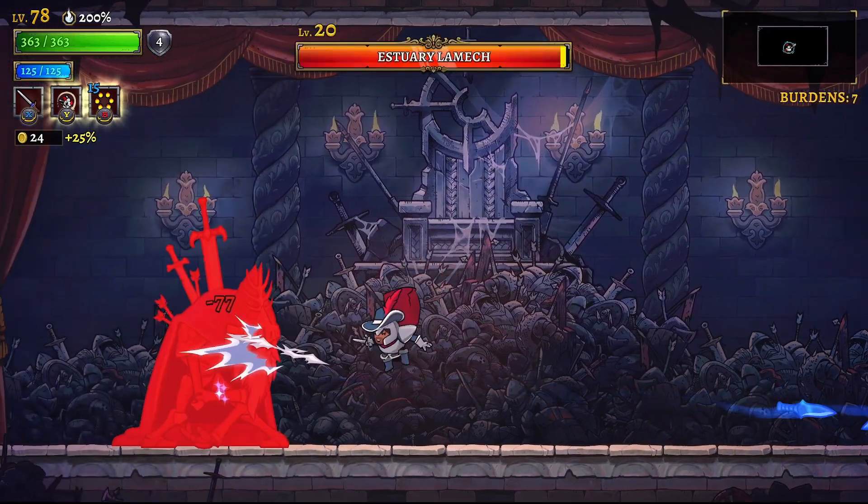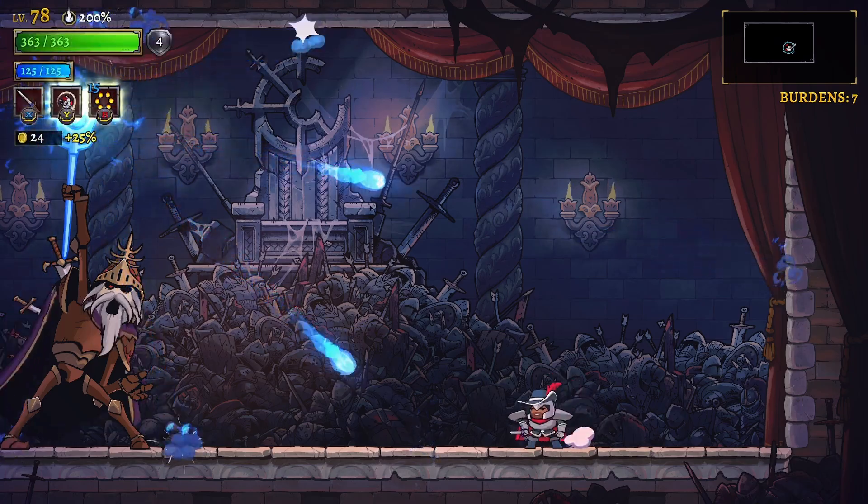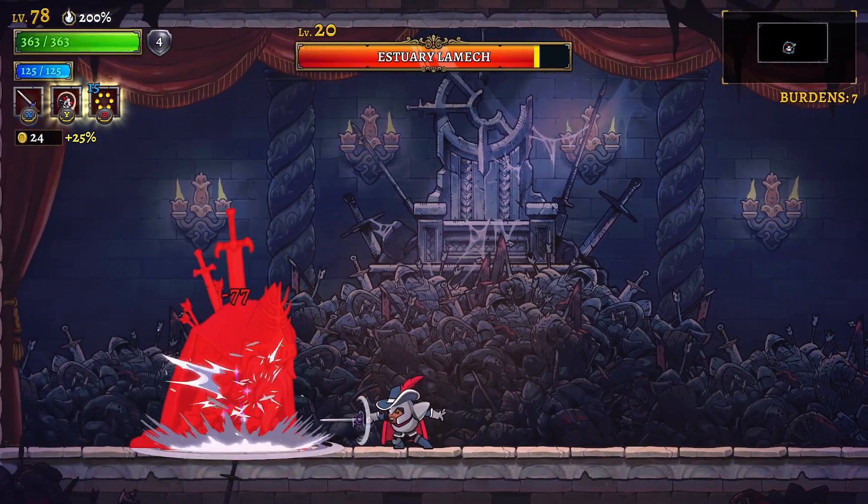If he pulls out his staff with no indicator on the screen, he's going to pinwheel spam. So to give you the most reaction time, I like to back up and patiently dodge.